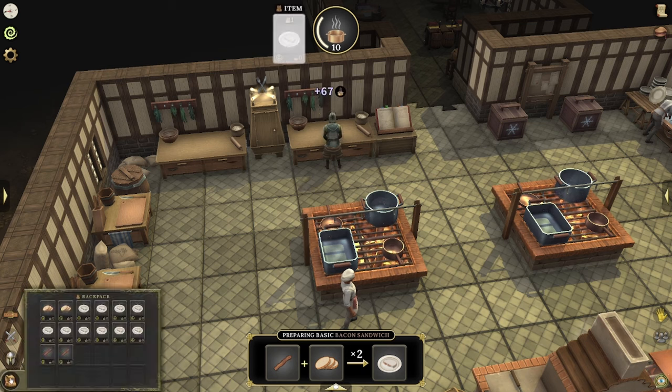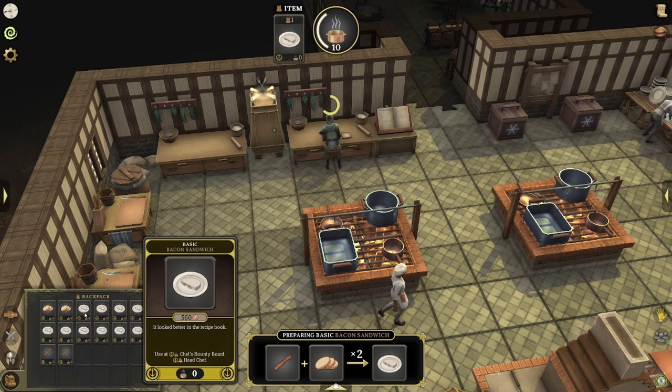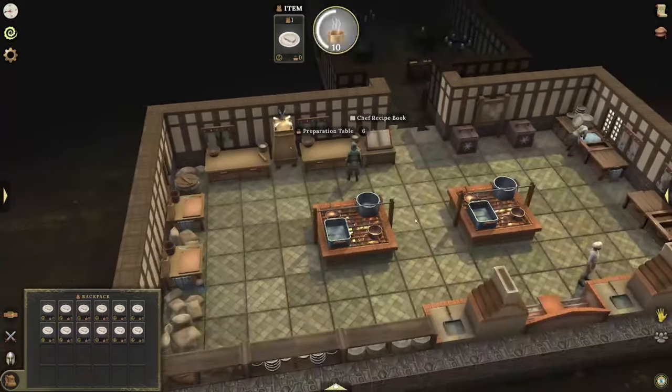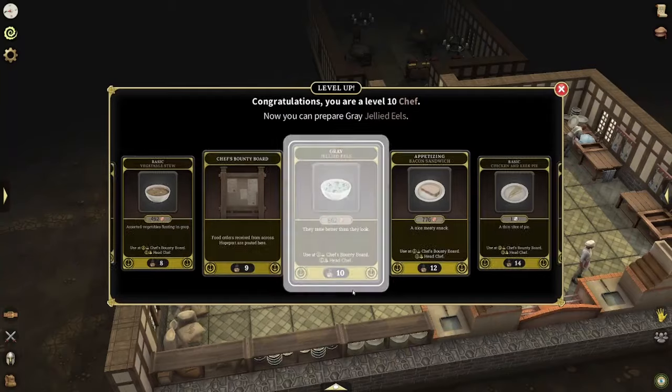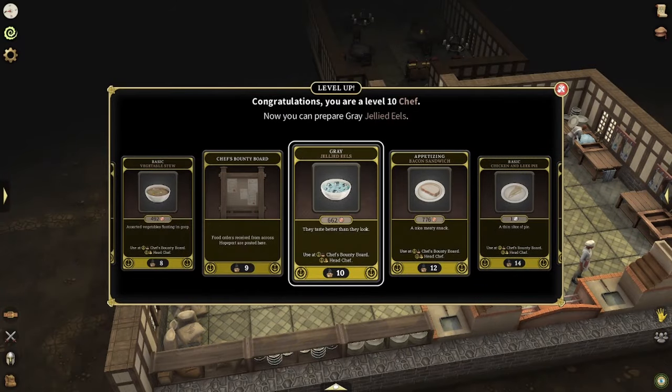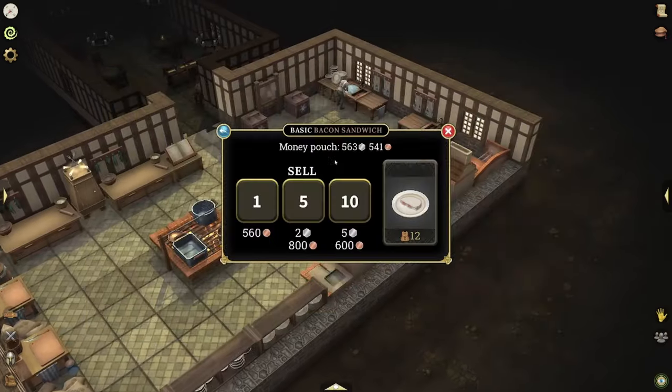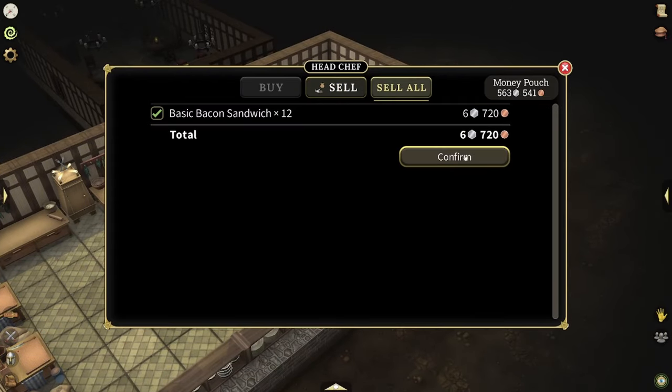What you may not know, by the way, is if you look at your backpack, you can actually see what these look like and see how much gold you're going to be getting from them. If you hit info, you're going to see 560 is the amount you're going to sell these for. When you want to sell them, you'll actually just go right on over to the head chef and you can hit sell items and sell all of them very easily with the sell all button. It'll show you the exact amount you're going to be getting.